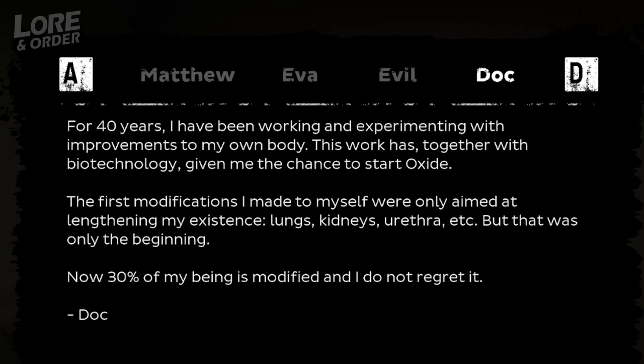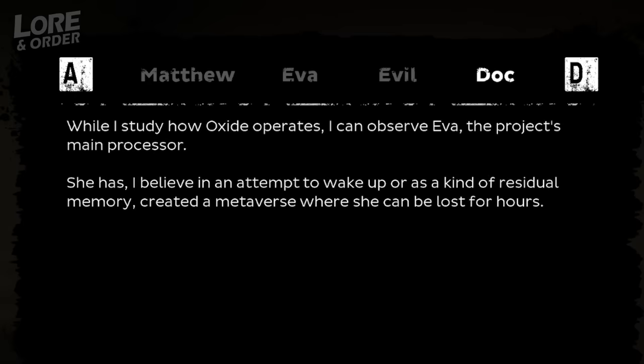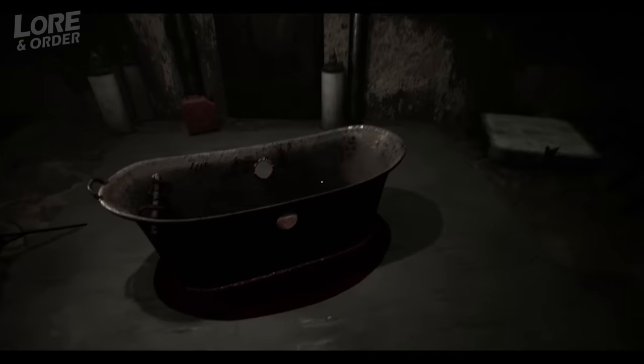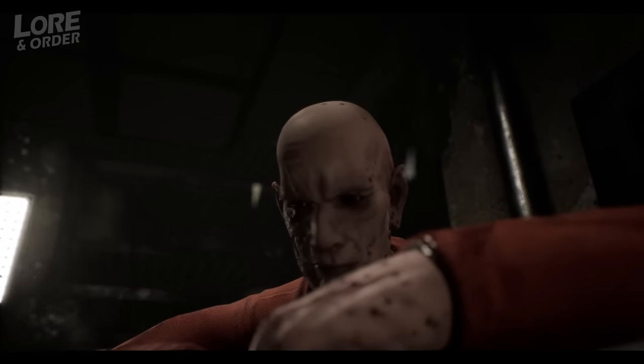Taking heavy inspiration from Resident Evil's Oswell E Spencer, this mad scientist wanted humanity to enter into a new revolution. After working on this development for around 40 years, he started what he'd come to call Oxide. Over these 40 years he'd made modifications to his own body including his lungs, kidneys, and urethra. However he only saw this as the beginning — in comes Eva. Essentially Eva was Doc's next step; he refers to her as his main processor, meaning he hooked Eva up to a contraption which taps into her unique ability to create a metaverse inside which she can lose herself for hours. Doc would have people kidnapped or lured to the motel to serve as unwilling test subjects, sedated and chained to a bathtub whilst Eva took them into this metaverse with her. These subjects would express their thoughts and memories via documents, which when collected and the subject was brought back from the metaverse would be extracted by Doc.